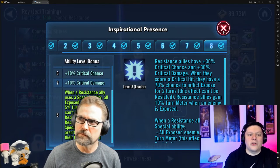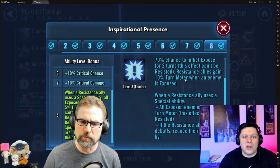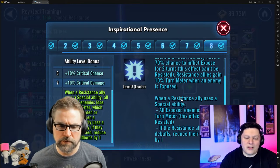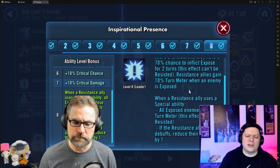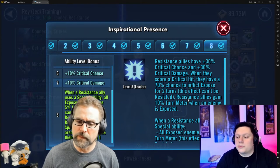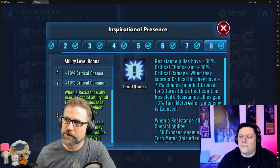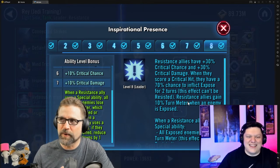The other thing about the lead — not only do you have the turn meter portion, but when anybody on the team scores a critical hit, they apply Exposed. That's how the team gets exposed, which in turn gets more turn meter, because every time they're exposed they're doing damage and the cycle continues.